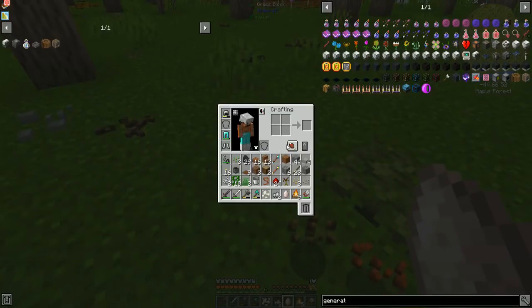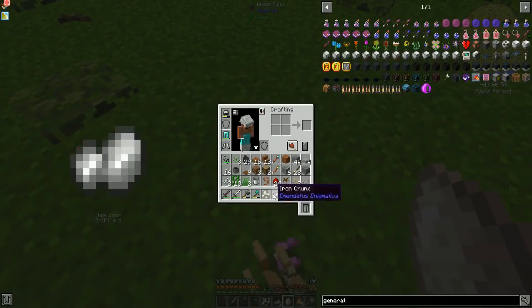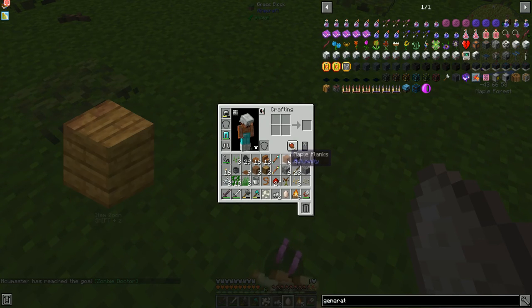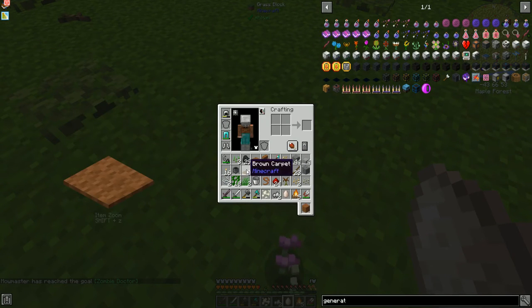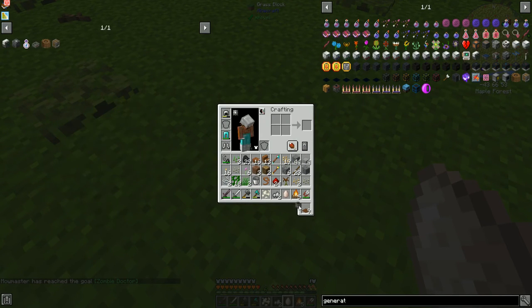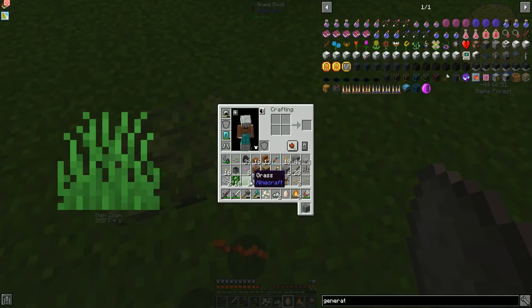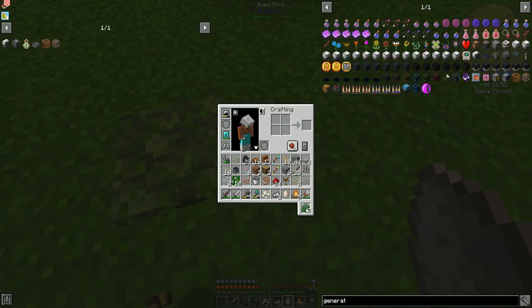More seeds for me — though I maybe didn't need all these seeds. Brown carpets, wheat seeds I really don't need, just stone. I really don't need grass either.